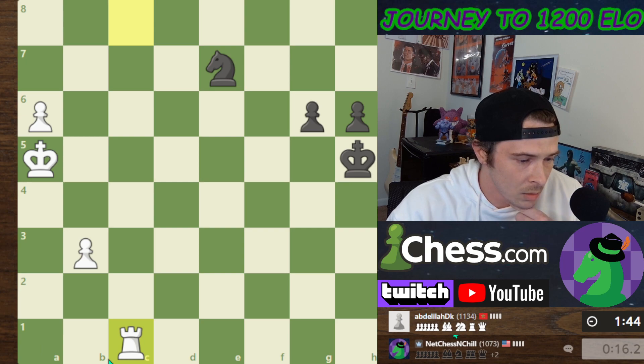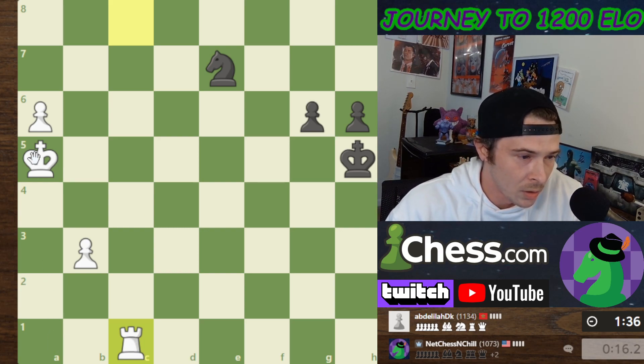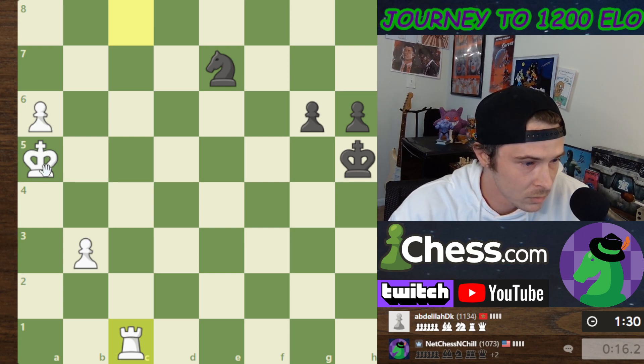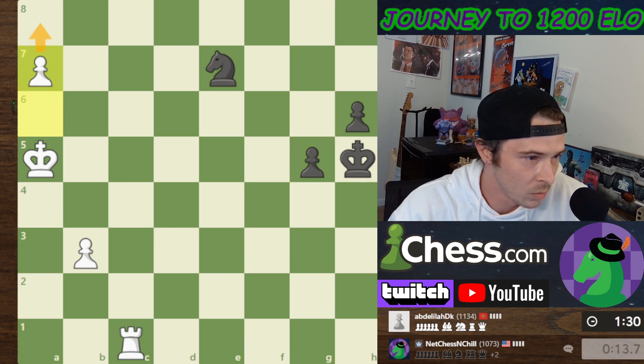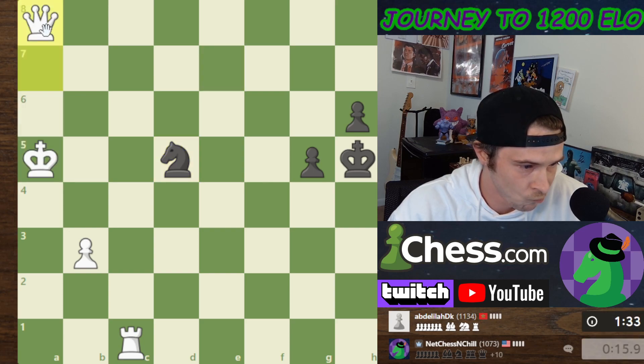I'm not exactly sure where he wants to move, but I'm going to push this pawn. He can't really do anything — I'm going to push the pawn. I'm just going to bring my Rook over. I have 16 seconds and he has a minute and 35. We'll push — Queen on the board!